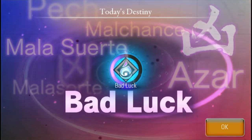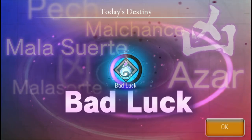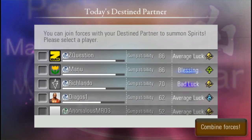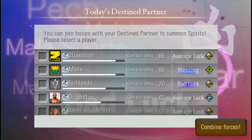One of the things you'll notice is you get luck in the game. Today I have bad luck, apparently, with a water element. I think luck changes based on the day, and it also changes the sort of rewards you can get.